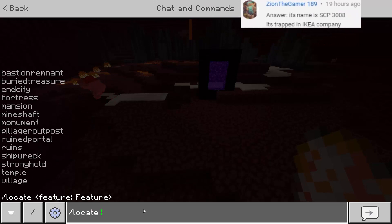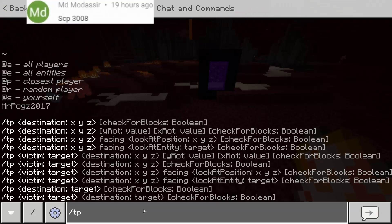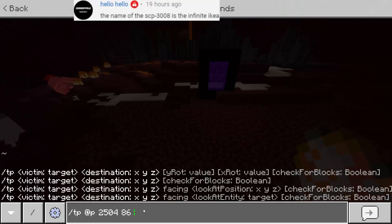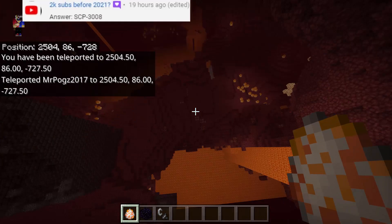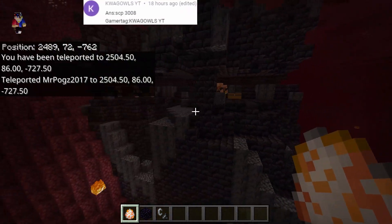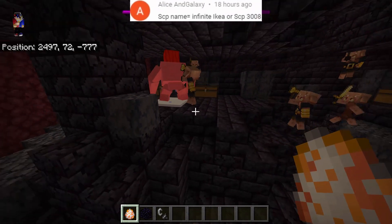Let's try to locate a Bastion Remnant and have it raid one. So: /tp @p 2504 86 -728 — there we go. We have the Bastion Remnant here. It's pretty small. Let's find out what will happen if we summon the Mutant Snow Golem here.